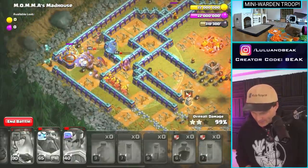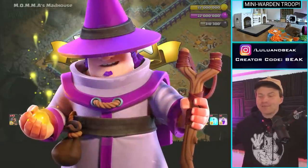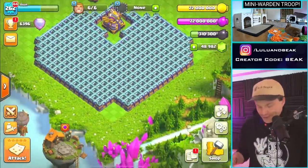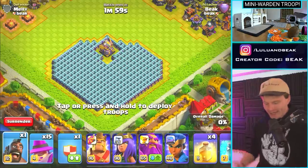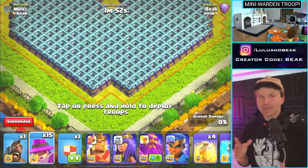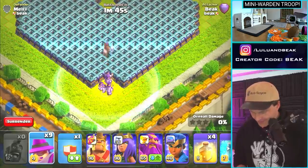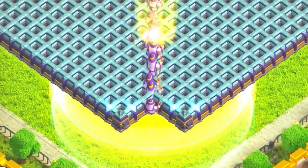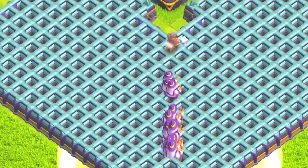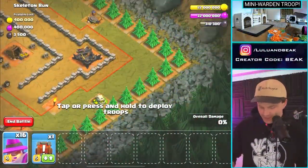We didn't even need the extra hogs - they weren't even needed. Mini Warden - you gotta admit, if you're a good player you're gonna come up with some amazing uses for these. Let us know what you think in the comments below. They were fun just using a ton of them at once. You know we had to try jumping over walls - I've never seen an Apprentice Warden jump more than like one wall. Let's see if we can do this.